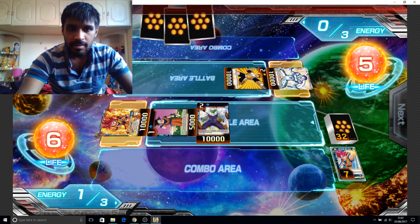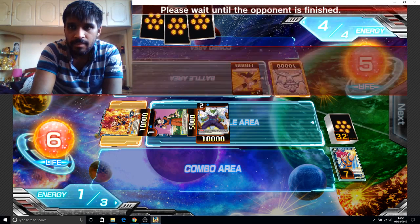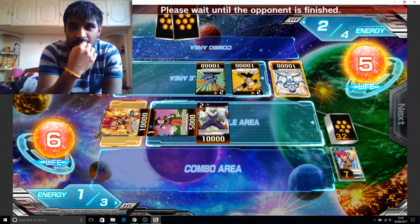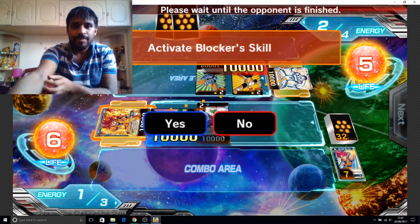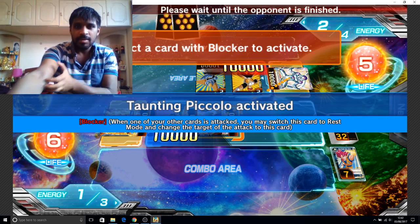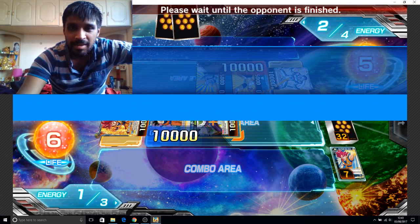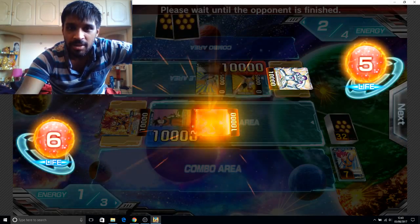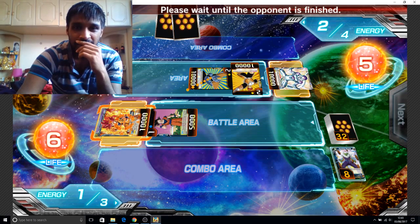Let's see what this Frieza is gonna do — full energy. I can't do anything yet. Activate blocker skill — yeah, might as well. Change the target. I don't have anything. Card kill, so this Piccolo's gonna go to the graveyard now. It makes it sound so much like Yu-Gi-Oh, damn it.